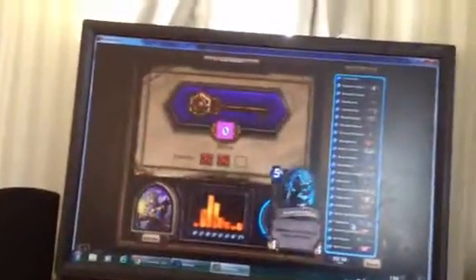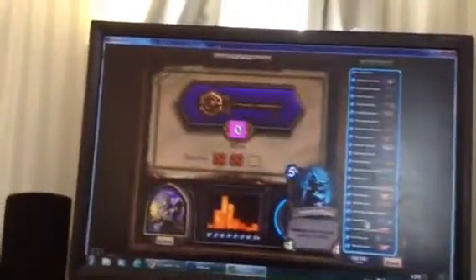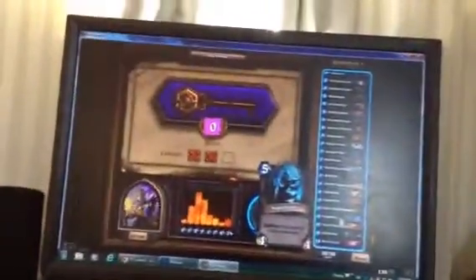Size 5 — I use Booty Bay Bodyguard, which has taunt and is a 5/4. Sorry about not explaining everything fully; this is just supposed to be a quick video. I use Nightblade — battlecry, deal 3 damage to the enemy hero. You need to take the enemy hero down to 0 to win; heroes start with 30. Size 6 — I use Ancient Commander, which has charge and divine shield. It's a pretty great card, but it ended up being my downfall — I forgot about the charge ability and that pretty much lost me the match.